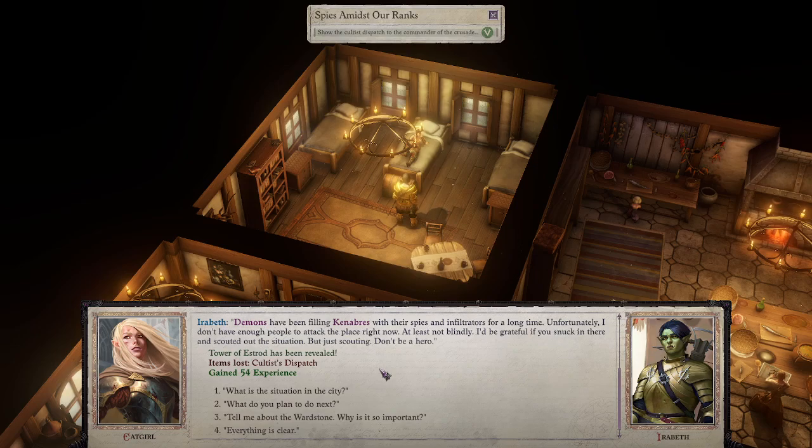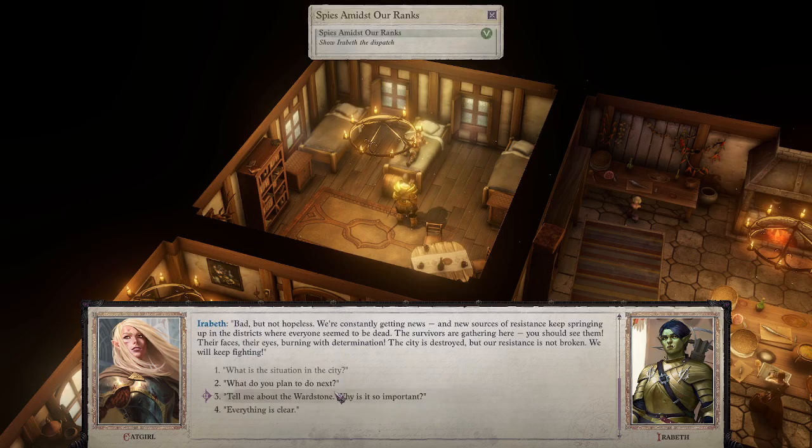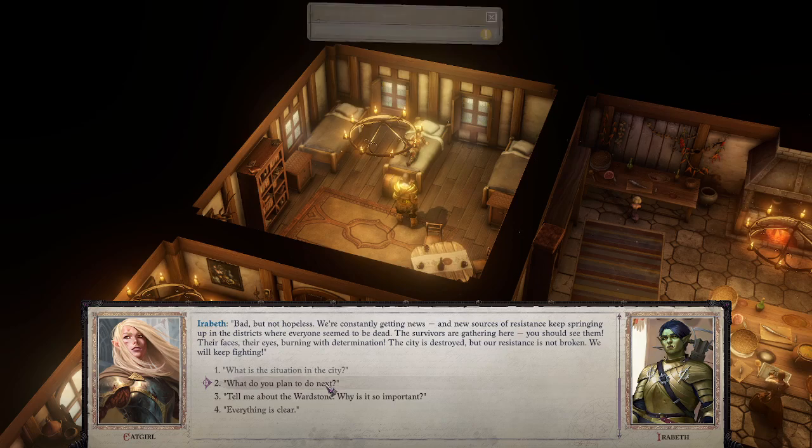Demons have been filling Kenabres with their spies and infiltrators for a long time. I don't have enough people to attack right now — at least not blindly. I'd be grateful if you snuck in there and scouted out the situation, but just scouting — don't be a hero. The survivors are gathering here — their faces, their eyes burning with determination. The city is destroyed but our resistance is not broken. We will keep fighting.